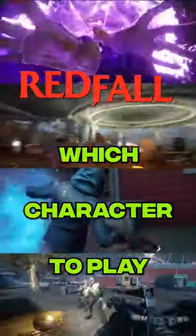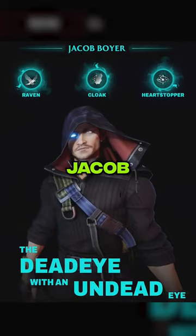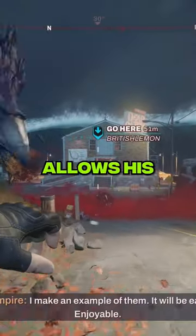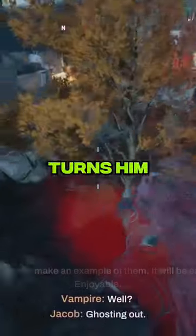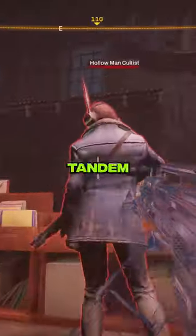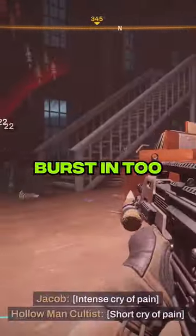Here's what character you should choose to play as in Redfall. If you favor stealth and scouting, Jacob is for you. His left bumper allows his Raven pal to mark enemies up ahead, while right bumper turns him invisible. Using these in tandem means you can get the drop on them before your teammates burst in too.